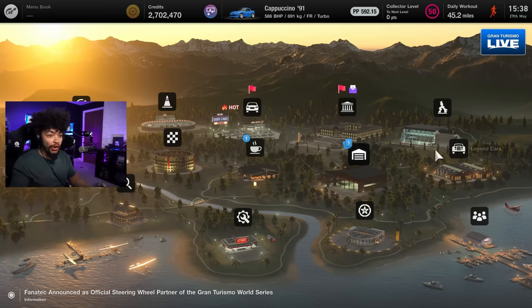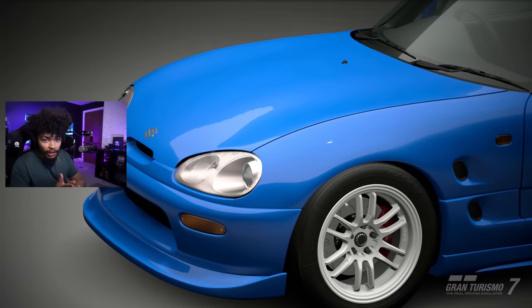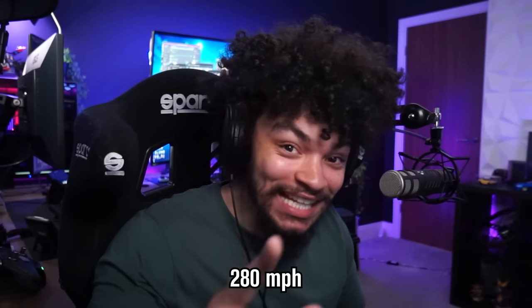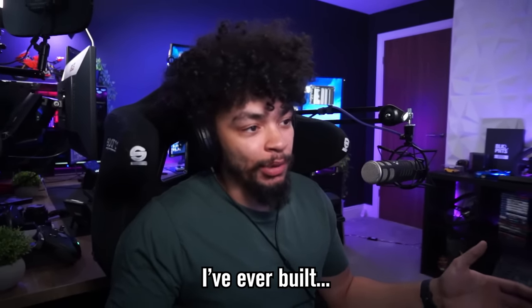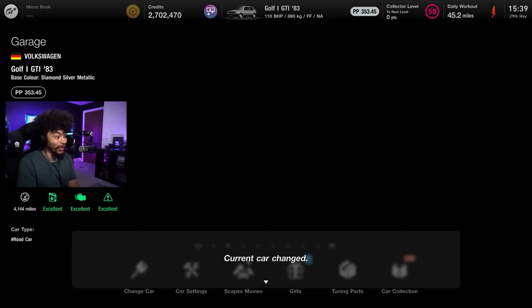I don't know what I was thinking, but welcome back to Gran Turismo. Let's jump to the garage. The Suzuki Cappuccino — an incredible machine that we built last time. And this is about to be taken to another level — not the Cappuccino, these engine swaps in Gran Turismo. We got to 280 miles an hour in what is one of the craziest things I've ever built, probably ever. The next one is a little bit more ridiculous, if I'm totally honest with you.